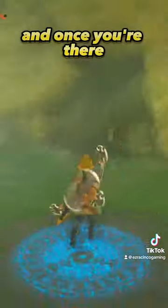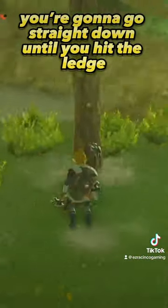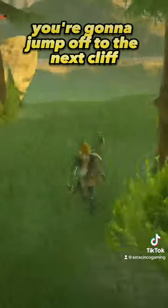You're going to want to fast travel to Gatticus Shrine, and once you're there, take a right. You're going to go straight down until you hit the ledge. Once you get to the ledge, you're going to jump off to the next cliff.